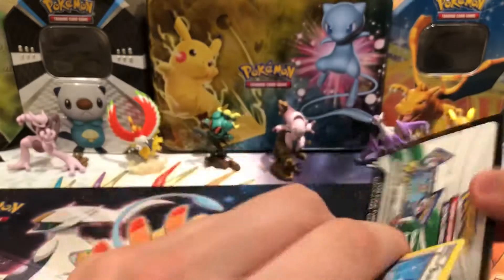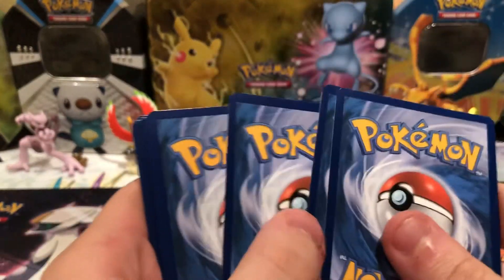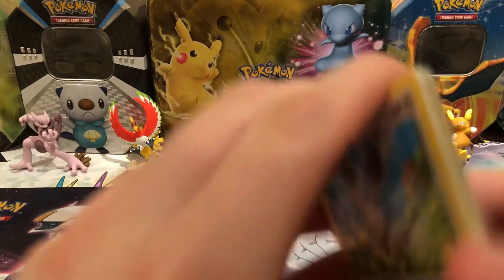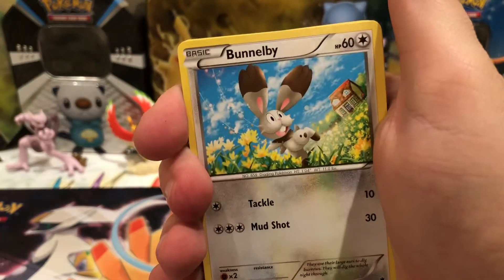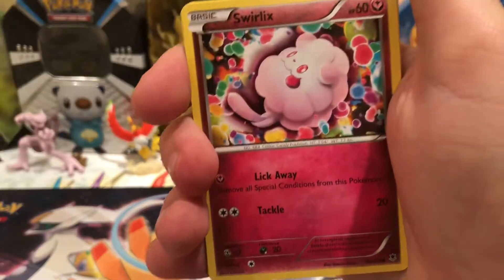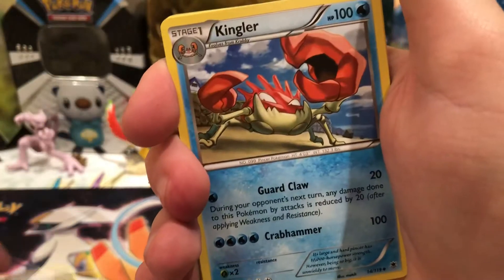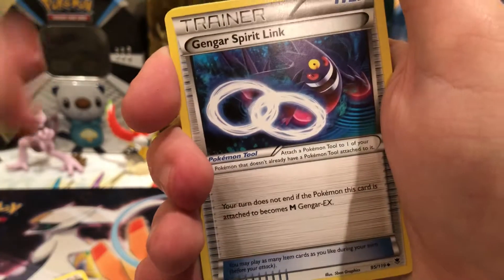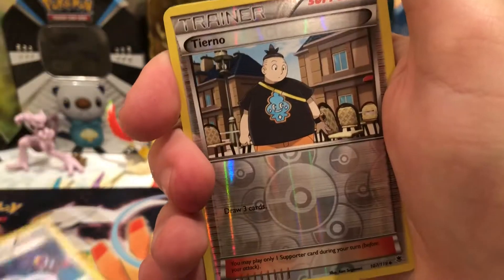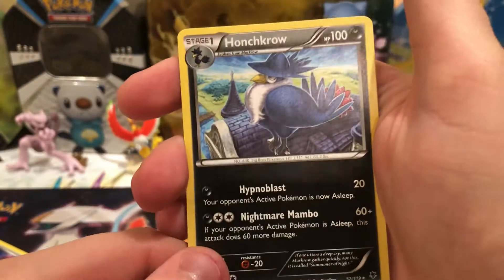Let's see if we can pull that silvered Yelka card — very unlikely. There's a Beedrill, Zubat, Murkrow, Swirlix, Binion, Double Colorless Energy, Kingler. Gengar Spirit Leak will go good with the Mega Gengar EX I pulled earlier. There's the Chiron Reverse, and a Honchkrow Regular Rare.